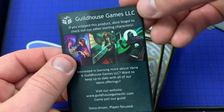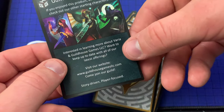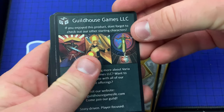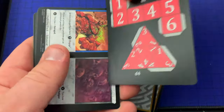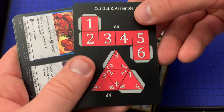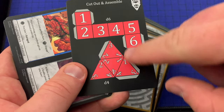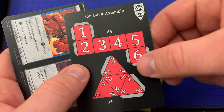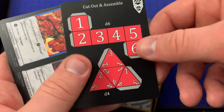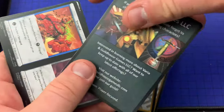If you enjoy the game, please check out these other classes. Now this right here looks like some more informational cards. You have to have a D6 and a D4, and you can actually cut out and assemble your own paper D6 and D4. I'd probably use an app before I would do this, but that's pretty neat that they even thought to throw that in there.